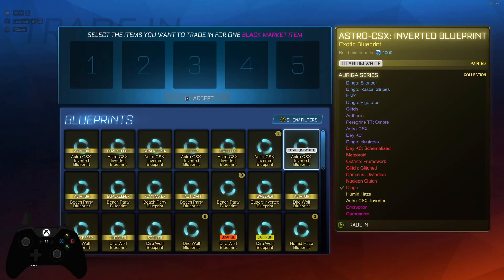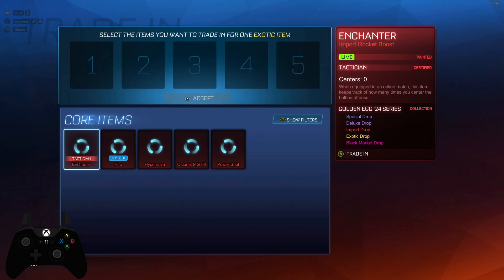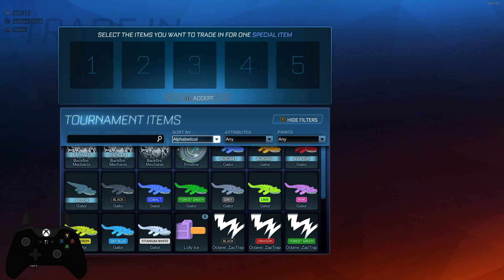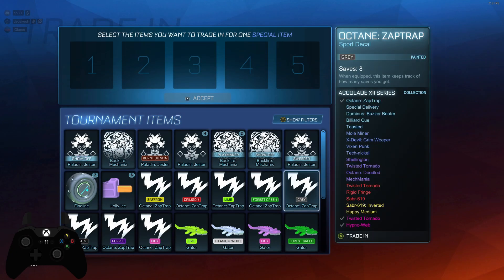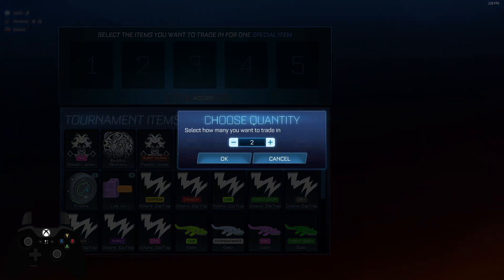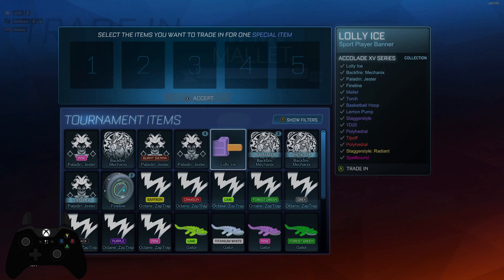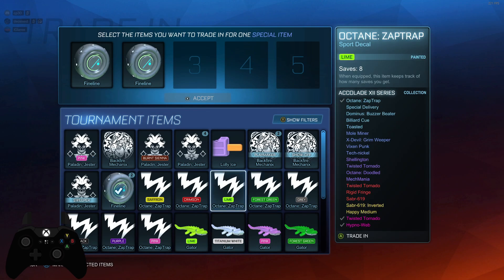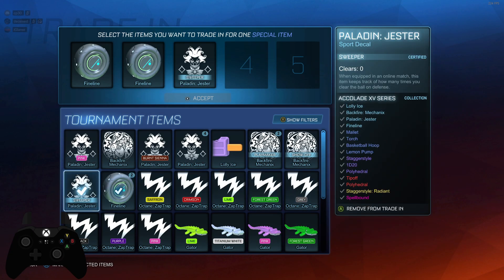Let's see — trade in... oh, what did I click on? Blueprints? Can I trade in regular items? Nope, okay — tournament. Let's go to most recent. We got six of these decals, go ahead and throw them in. I got six of the lolly ice. Let's get these traded up. I don't know why it's going to the right like that.